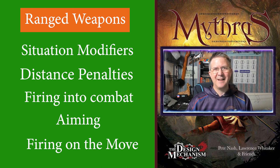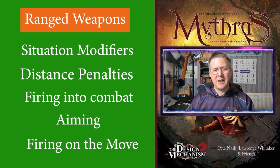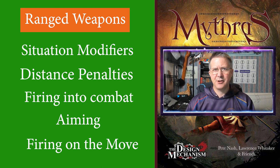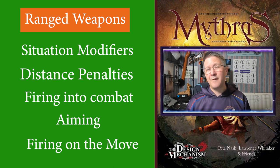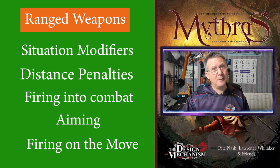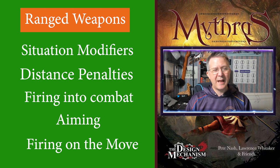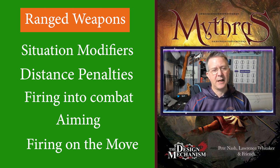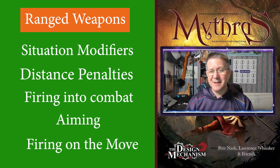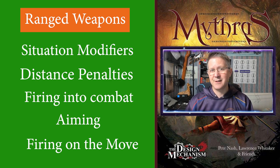And finally, impaling attacks. Anyone with an arrow impaled into them can take the usual action to try and pull it free — or yank it free — which would then inflict half damage when it comes out. Remember that until this point there will be the usual modifier on all of that character's skill rolls.